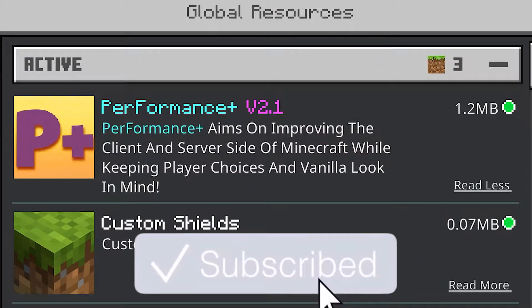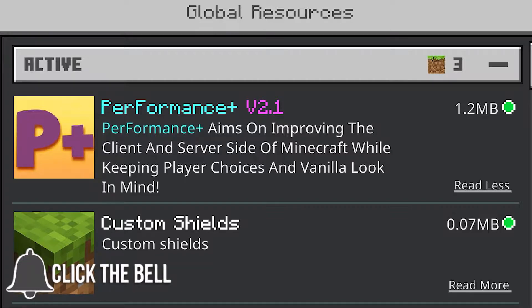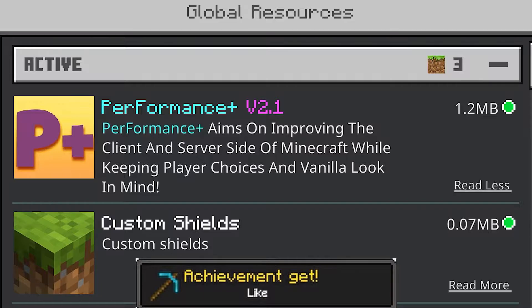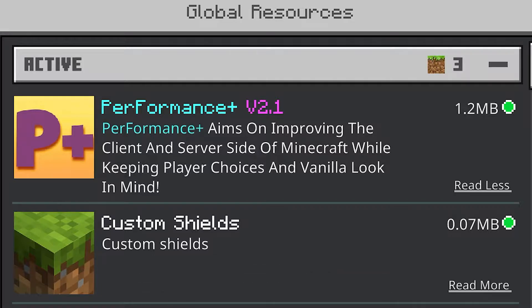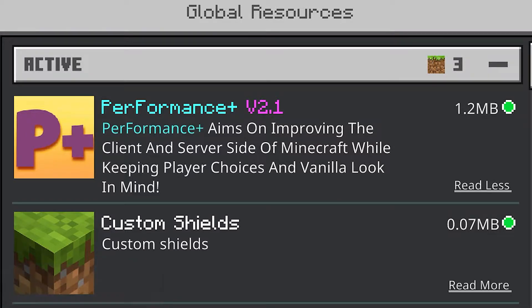Here it is — the Performance Plus V2.1. This is an add-on that aims to improve the client and server side of Minecraft while keeping the player's choice and vanilla look in mind. It does that super nicely and cleanly, and of course it does the most important thing: improve FPS.